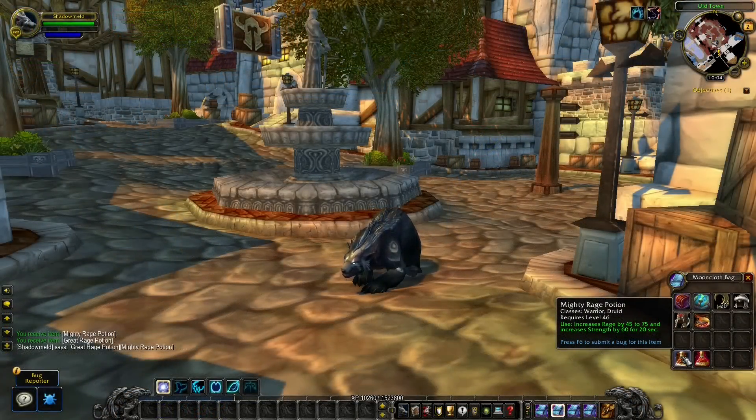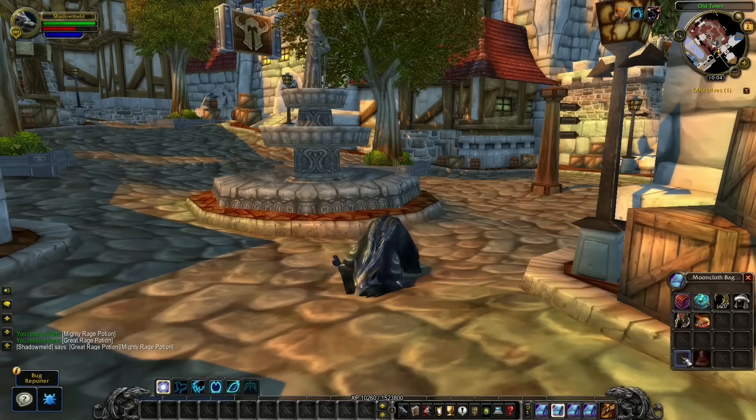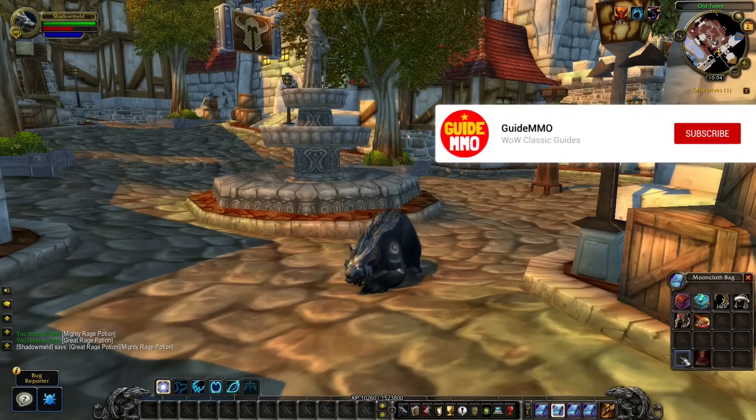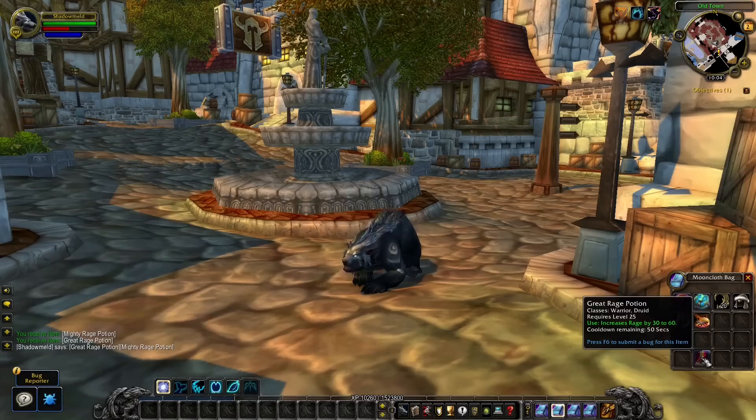Next up is the Druid. Back in Burning Crusade, Druids were not able to use Rage potions as those were Warrior-specific only. But this changes in the pre-patch and in Wrath of the Lich King — you can now use these before you pull or even during a pull to make it a lot easier to tank the different monsters.